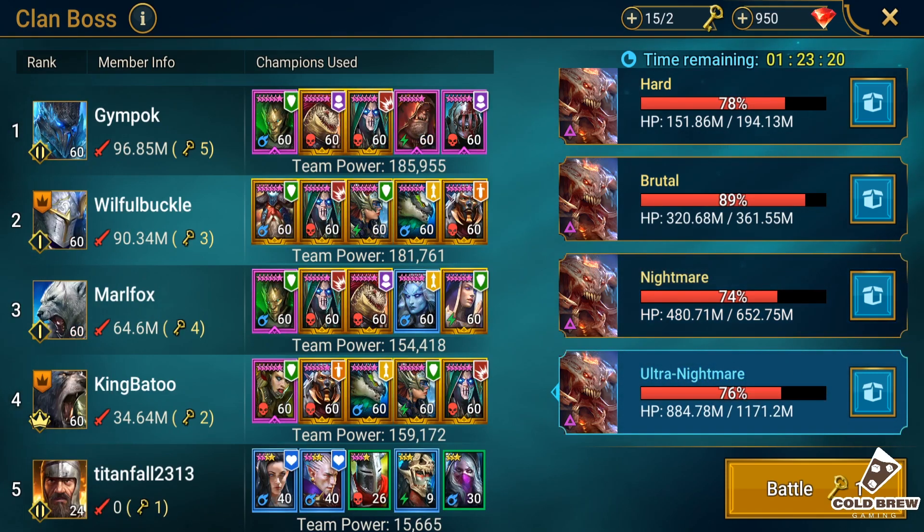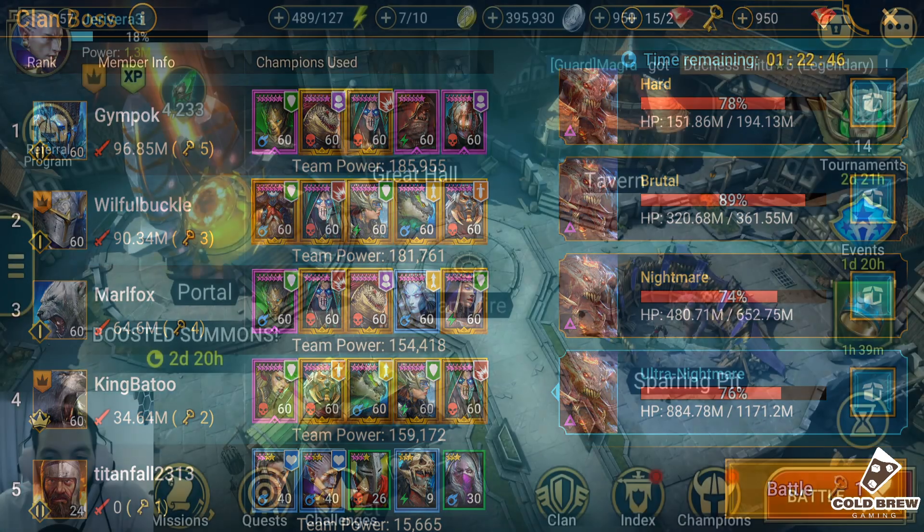He has 15 keys for the clan boss. He told me he actually does only brutal so far - he does like 10 million on brutal and hasn't really bothered with the clan boss anymore. This is why I'm gonna tune up the clan boss for him. The tune-up of the clan boss is gonna help him get those chests every day. You get lots of rewards through the clan boss - maybe nightmare or ultra nightmare. Of course you get sacred shards there, you get books, so you need to do the clan boss every single day. If you neglect it, you're gonna miss out on a ton of rewards.